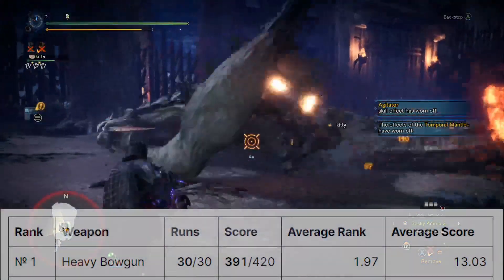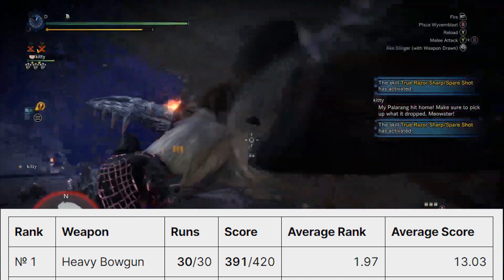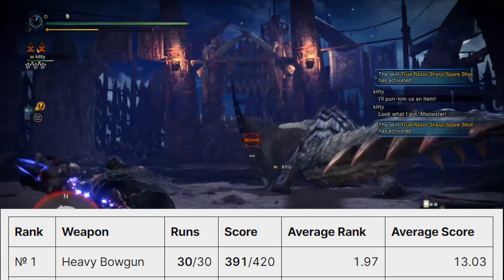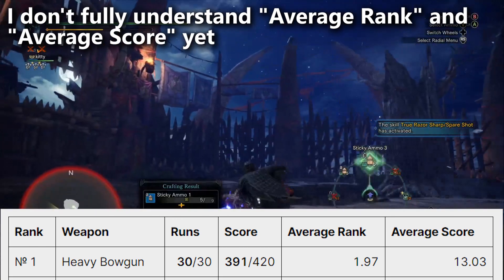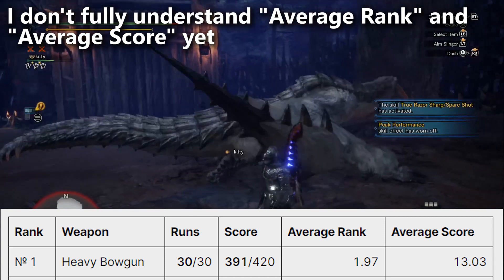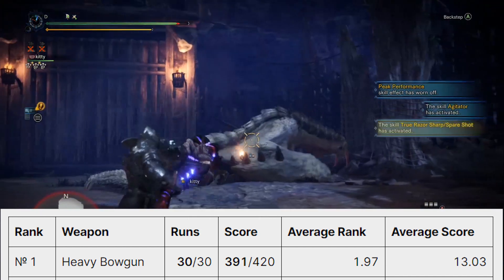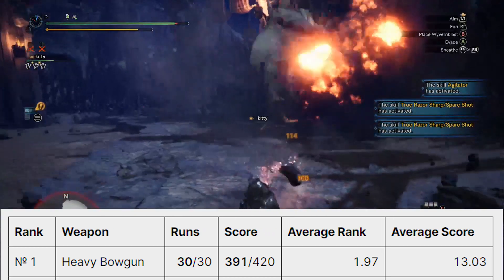Now the list. Look at the top — rank number one: the heavy bowgun. It says the average rank for this weapon is 1.97. I'm guessing that out of the 30 runs, it's usually in first or second place — 1.97 means sometimes you're in third place, sometimes in first place, but when you add them all together it averages out to 1.97. That's really good, and it's got a significant lead.